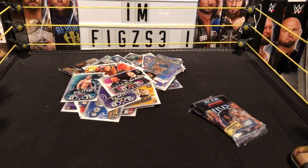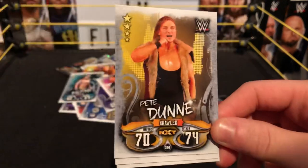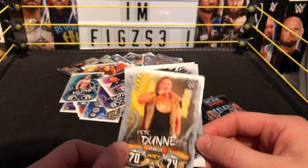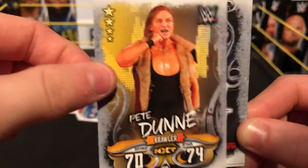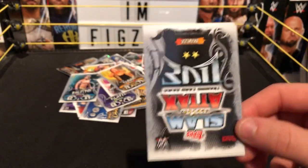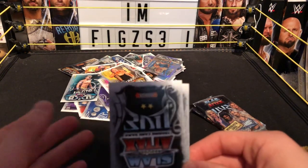We have the Bruiserweight Pete Dunne, brawler NXT, defense 70, attack 74 — current UK Champion, the Bruiserweight Pete Dunne! Oh my god! We have the Bruiserweight and every member of Mustache Mountain — we still need Tyler on his own but oh my god! This is my favorite card so far. I can't wait for him to defend that title again. I'm going to NXT UK next month, August 25th — gonna see British Strong Style there!